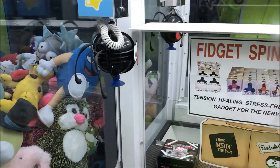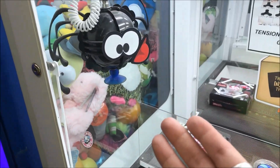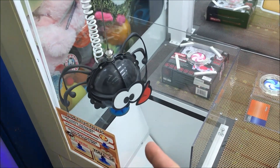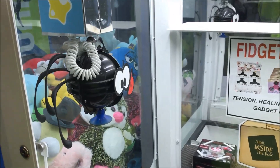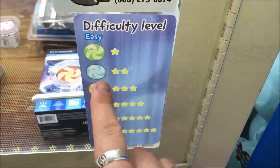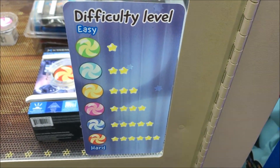This is what takes forever, guys, in between plays right here. Most times we'll just cut this out between plays. But we have to wait until he comes all the way down to the prize chute and then all the way back up before you can play again. So anyways, this is the difficulty level, guys. Green is super easy, light blue — which supposedly that is — is next easiest.